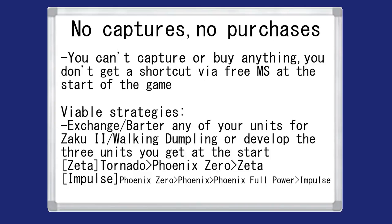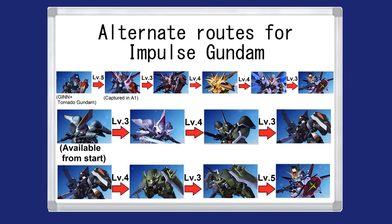No Captures makes you reliant on buying any of the 2-star units or executing a specific strategy. Let's say you cannot capture units and you can't buy units either — you're left with 2 Tornado Gundams and 1 Phoenix Zero as your starting unit. In a run like this you have 2 choices: either use the Exchange/Barter mechanic to downgrade the Tornado Gundam into a Zaku 2 or Walking Dumpling, or start grinding levels on the 3 machines you were given. By doing so you can turn the Phoenix Zero into a Zeta or Victory Gundam, and you turn the Tornado Gundam into another Phoenix Zero, then a Phoenix Gundam, then Phoenix Gundam Full Power, and after that you can easily obtain the Impulse Gundam. There's also an alternate route by leveling up a Ginn or Strike Dagger and following their development routes respectively.